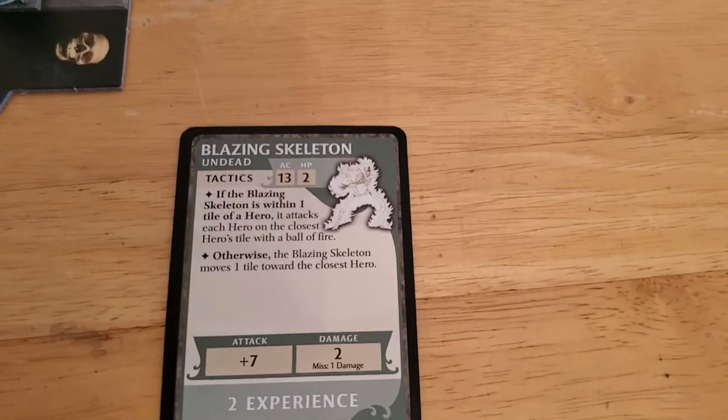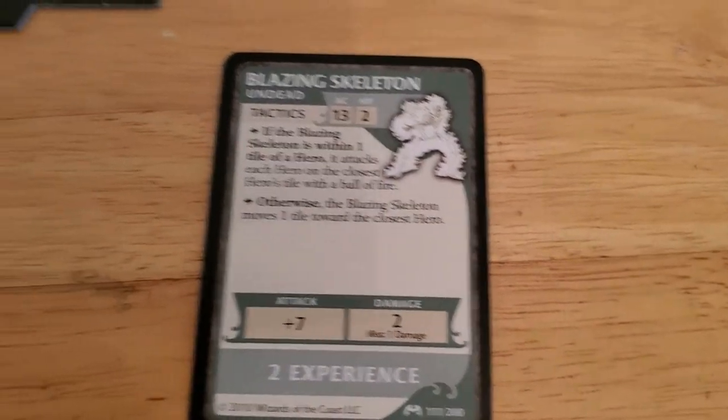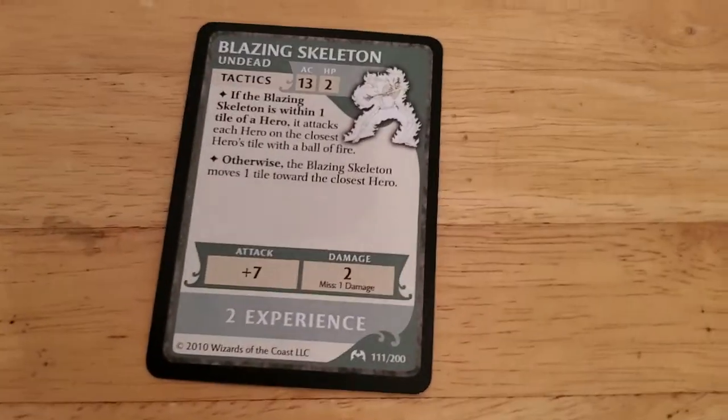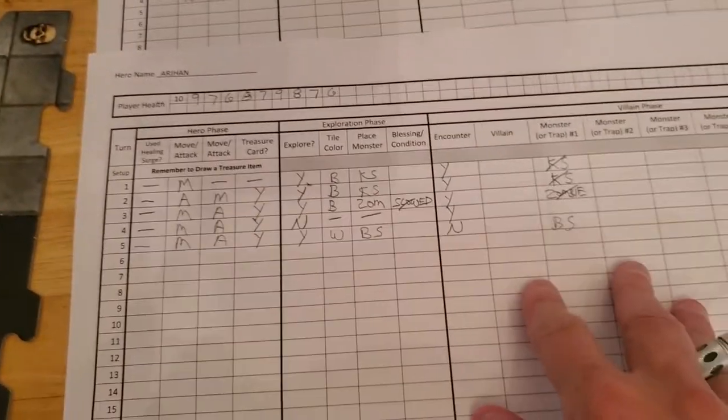Since there's no encounter, the blazing skeleton activates. Basically it's just going to attack everybody on Arjun's tile, but that's just him. Hit or miss does damage, and it attacks with a plus seven, so we need to roll a nine or lower for it to miss Arjun. That is a nine or lower, so it will miss Arjun — but he still takes some side effect damage, bringing him down to six. That ends Arjun's turn number five.